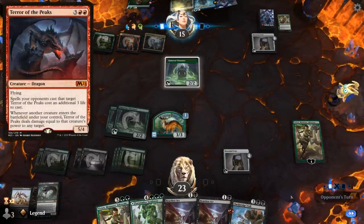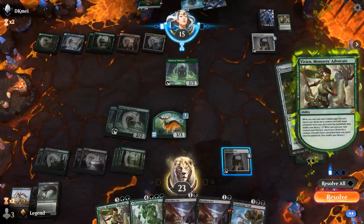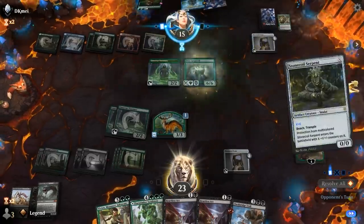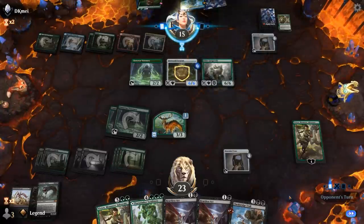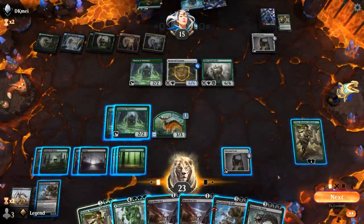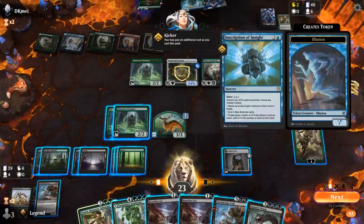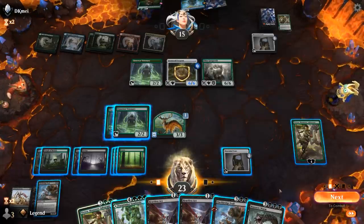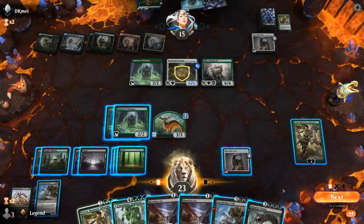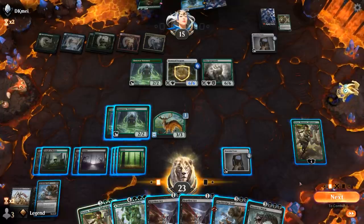Vivian's going to minus-two. Opponent's got big plans with the Stonequill Serpent — maybe get a Terror of the Peaks to finish off my Vivian. It's going to be an Elder Gargroth instead — that one's not so bad. Another Troll on top. Could go for another free Troll. They do have that inscription to maybe bounce some of my creatures. I've got Heartless Act for Gargroth anyway. I like playing Troll in the second main phase so they can't tap it down. Then Heartless Act Gargroth, and Vivian makes another Vigilant token.